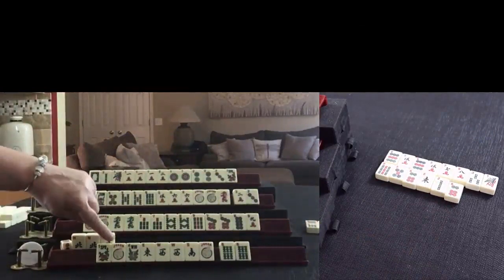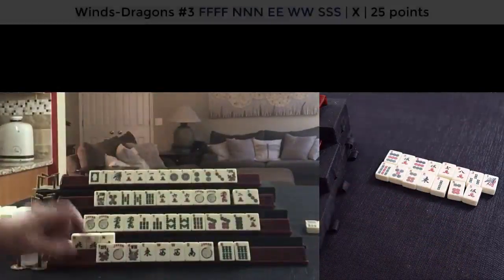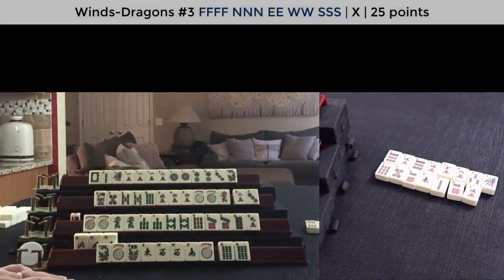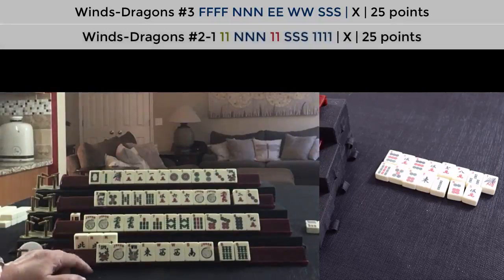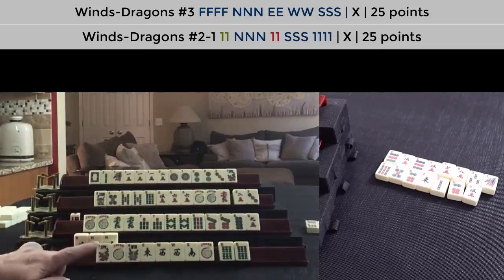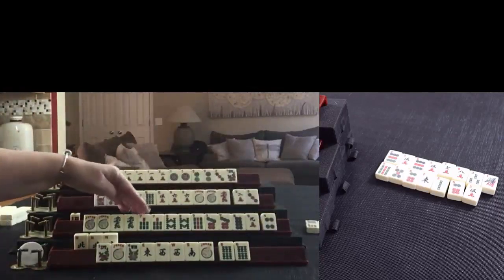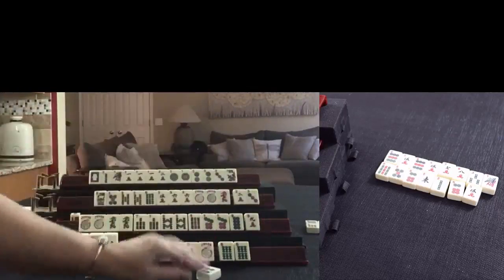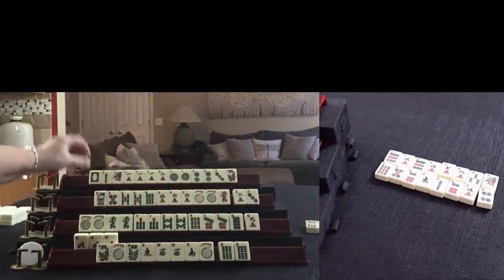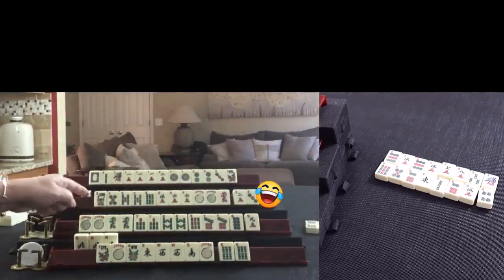Now we need an East, South, or flower. Five-crack. We have a pung of Norths out. With a pung of Norths, there are two hands we could play: either North and South with odds, or that third hand down. If this goes down and we're not ready, we could try to switch to North and South with odds - which is going to be a long journey because we have no odds. Four-dot. It's this player's turn - I almost messed that up.